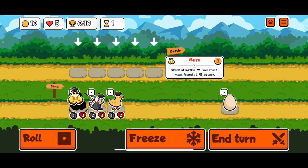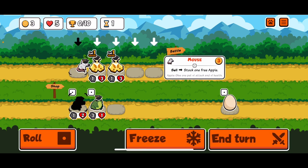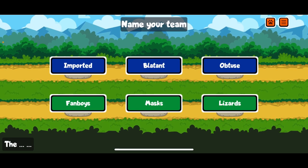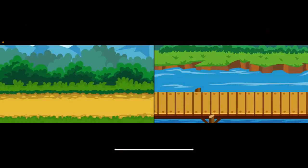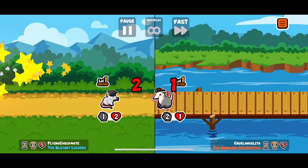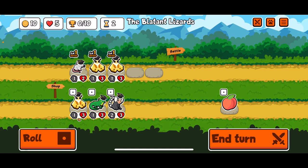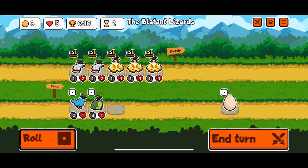Let's see what we can do here. Give me a moth to start off. Give me two moths and a mouse — this is a pretty good start for us. We'll be the blatant lizards. We need to draw this. More moth is good. More mouse is good.